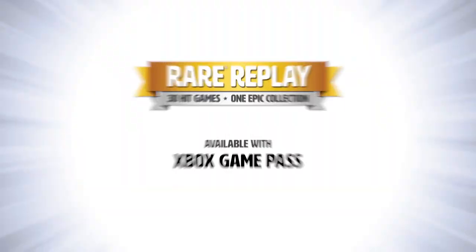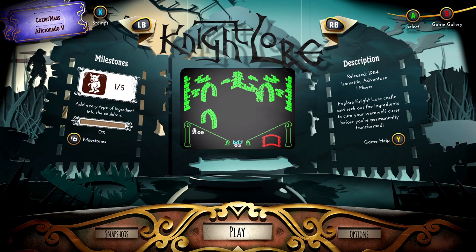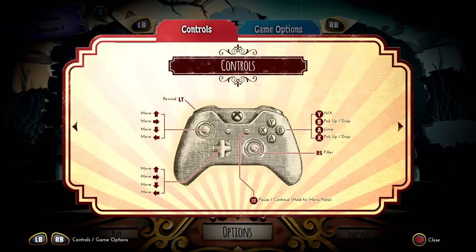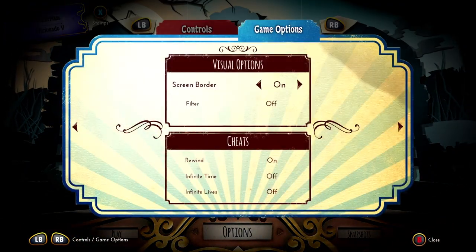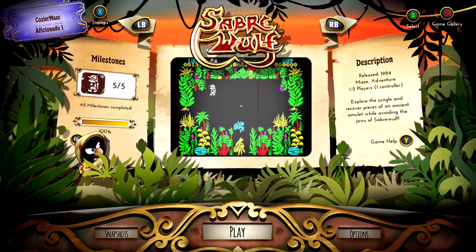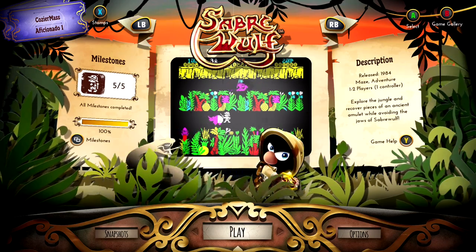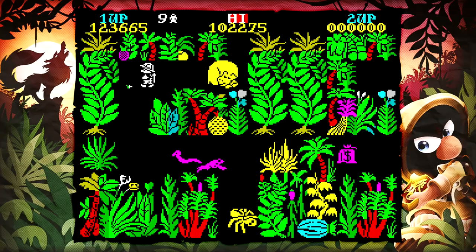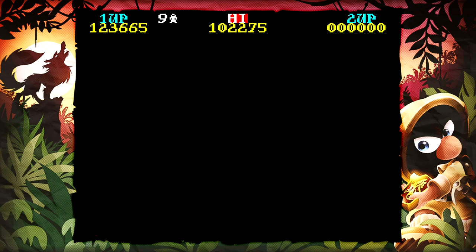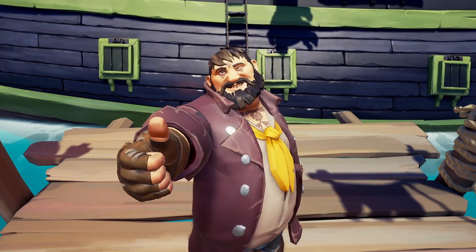Even though I do own a ZX Spectrum I sadly don't own any of these Saberman games — at least not yet. But I did play the first three thanks to Rare Replay. These versions include options for infinite lives and you can even turn off the enemies in the second game, making it somewhat playable. If you feel like experiencing these games yourself but have no idea how cassettes work, you can always play these. As a Rare fanboy I think it's simply amazing that they put these classic games in this collection — so yeah, thanks Rare, honestly great job.